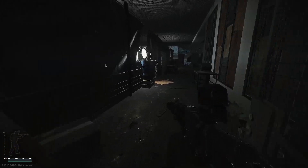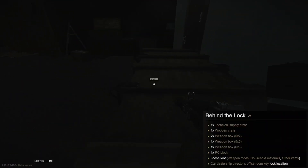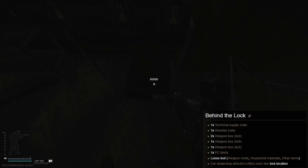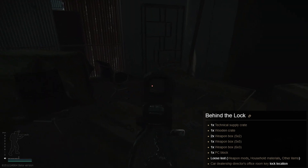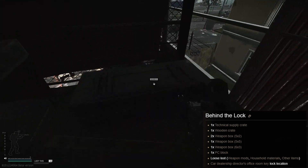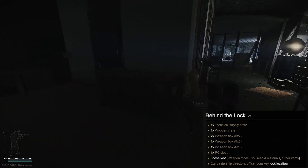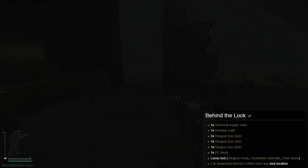This is the Mesh key. What this one brings you is a supply crate here, then another crate, a PC, some loose loot, even more loose loot over there, attachments, a big weapon crate, a smaller one, another one, plus the green crate here. So it's not that bad actually, but I wouldn't say this will bring you the money back.